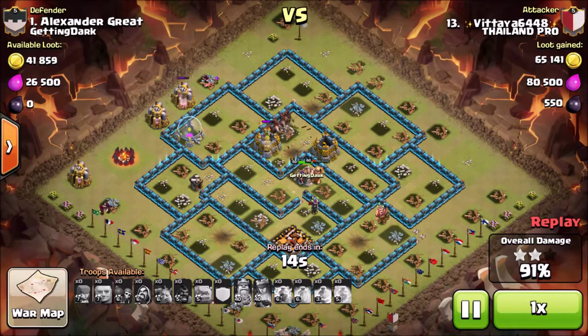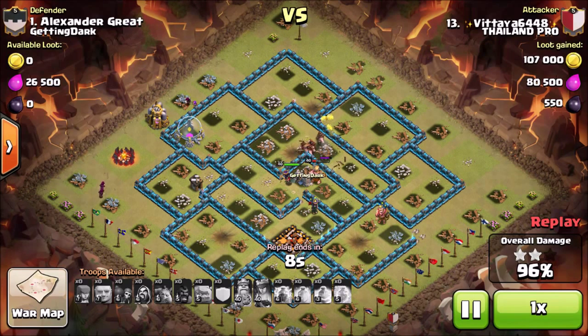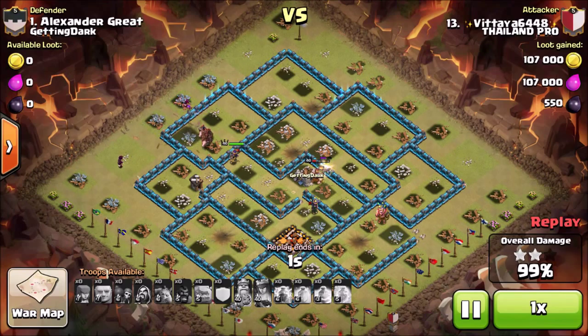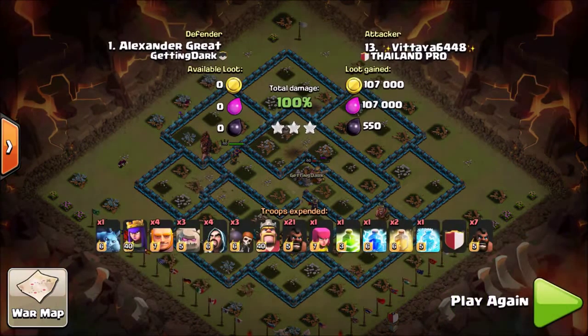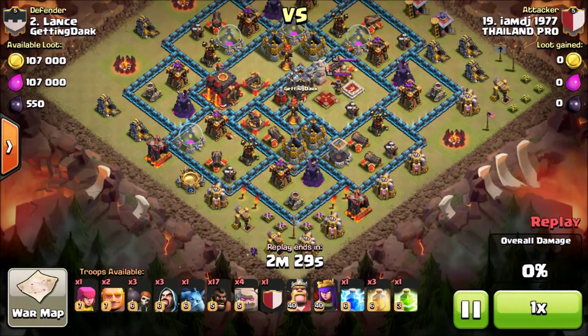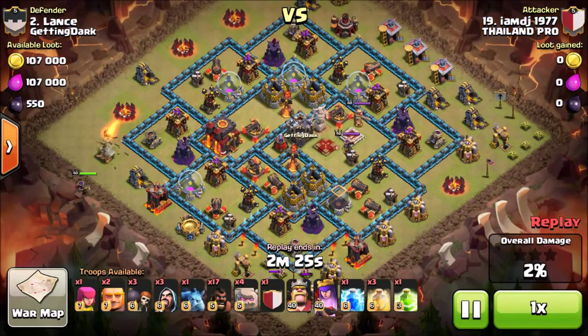As I said, if you have double giant bombs it's definitely a pretty safe way to stop Hog Riders, but if the attacker is smart and sees those two-by-four spaces he's going to be able to destroy those double giant bombs. Spacing out your giant bombs individually is probably the better option. Let's look at the second attack, which is going to be against the number two of the same clan.